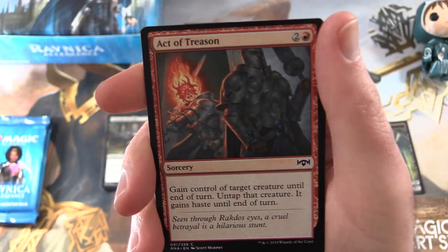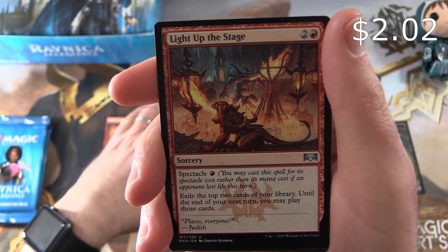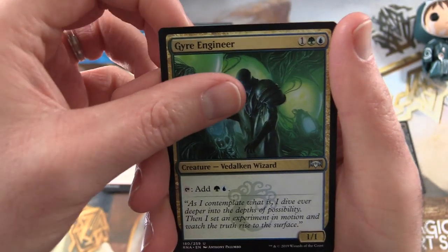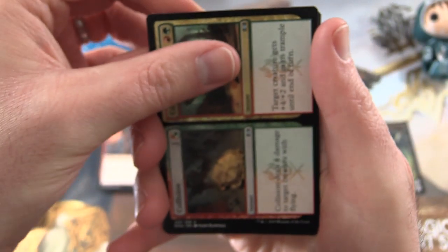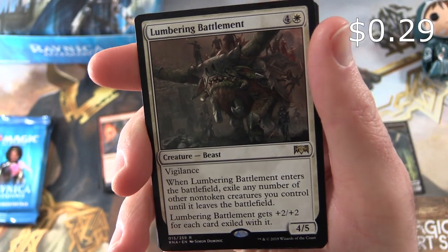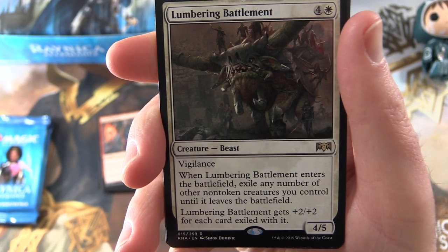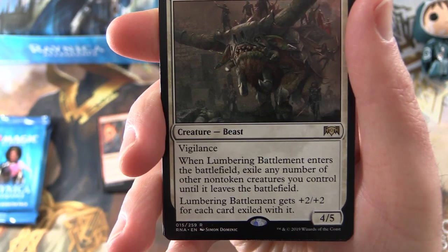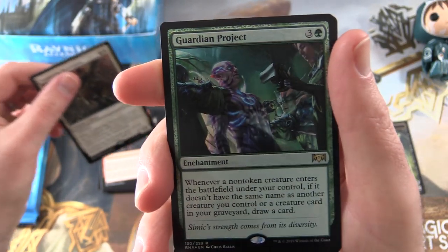Imperious Oligarch, Act of Treason, Light Up the Stage — first of the uncommons, and I believe that's over a buck as well. Jaya's Immolating Inferno, Collision and Colossus. And the rare is Lumbering Battlement — Creature Beast 4/5 for 5 mana with Vigilance. When it enters the battlefield, exile any number of other non-token creatures you control until it leaves, and it gets +2/+2 for each card exiled with it.